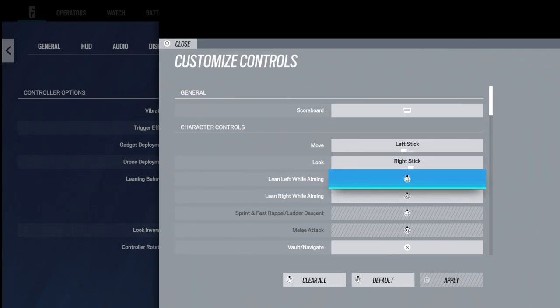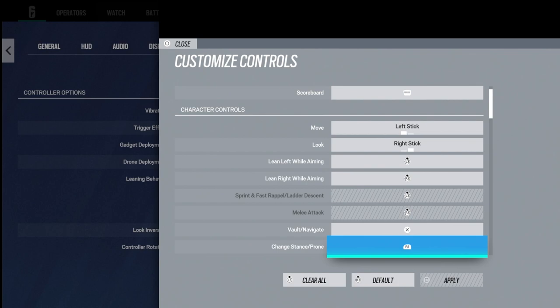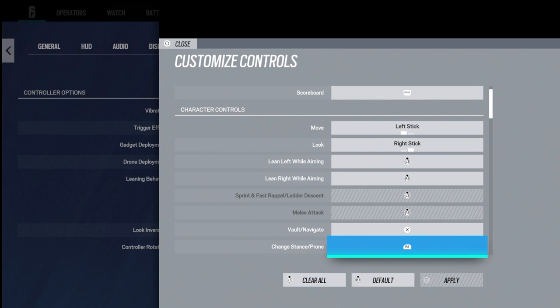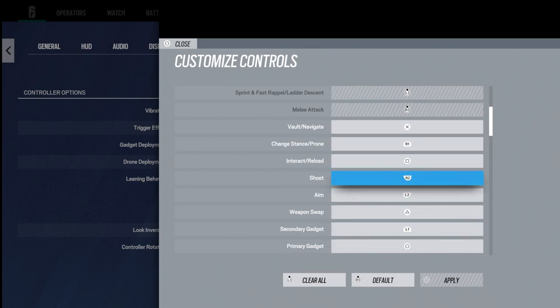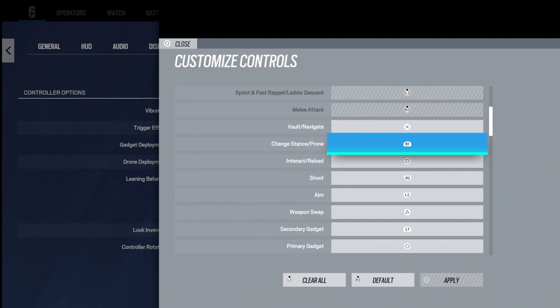For custom controller inputs, I have changed only the crouch button — I changed my crouch button from circle to R1. This makes it a lot easier when playing the game because instead of taking your thumbs off your joysticks and getting killed every single time you want to crouch, you're already resting on R1 and your thumbs are already on the joysticks, making you a lot more effective in a gunfight. That's pretty much all I changed in this section.